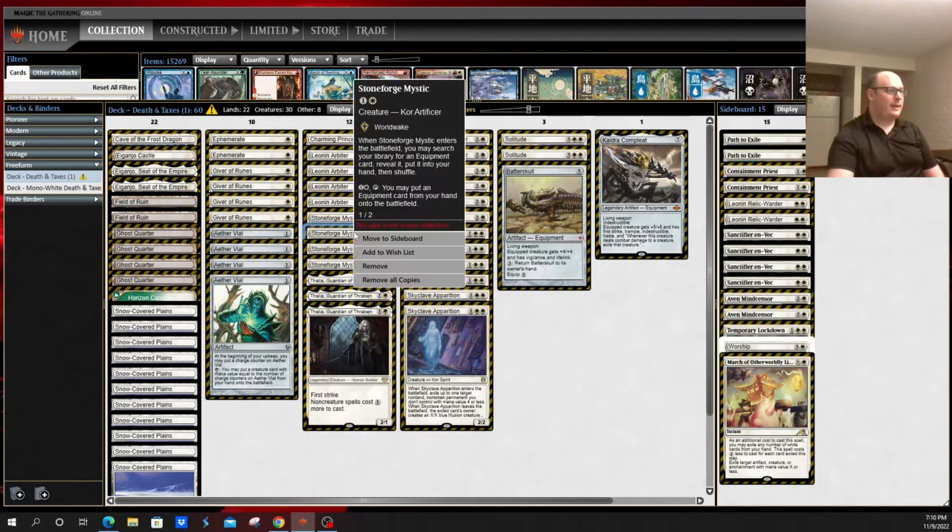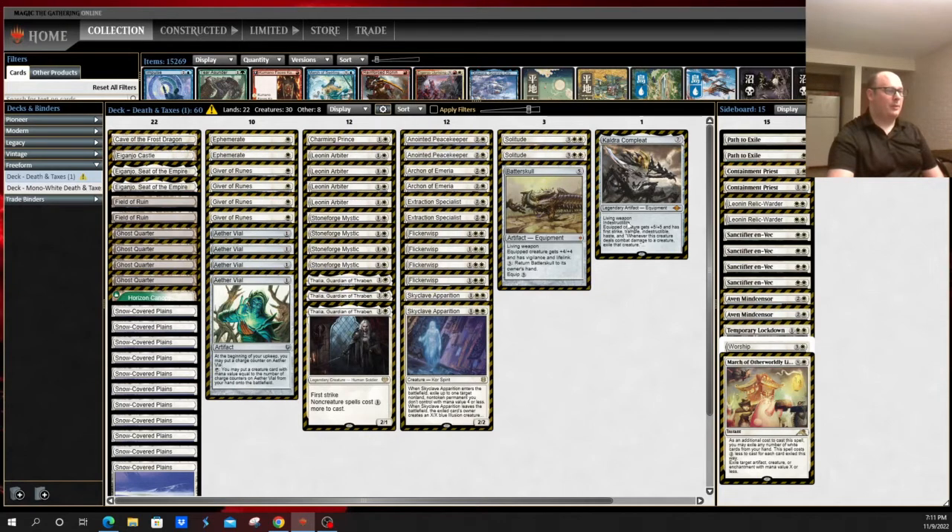Another key card to this deck is Stoneforge Mystic, which allows you to turn most of your mediocre mono-white beats into solid threats, with things like Batterskull, Kaldra Compleat, Sword of Fire and Ice, Lion's Sash, etc. This card obviously sees a lot of play in the Hammer Time variant, and much like that deck, this gives the deck a lot of utility — although it doesn't have a KO punch like Hammer, Kaldra Compleat does come pretty close.